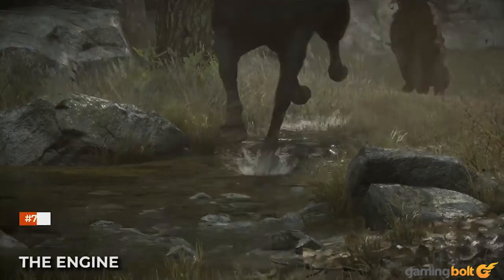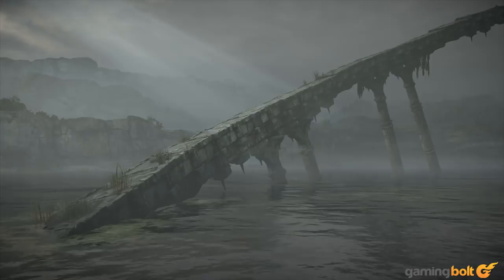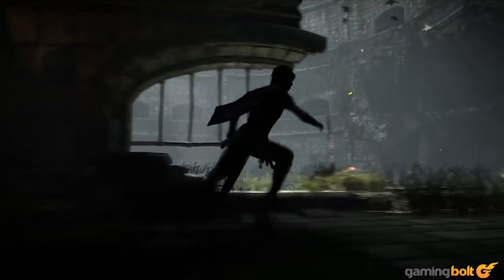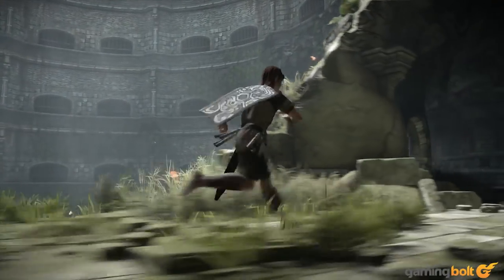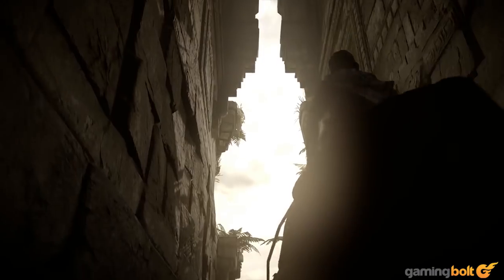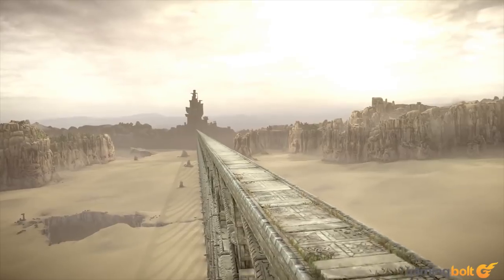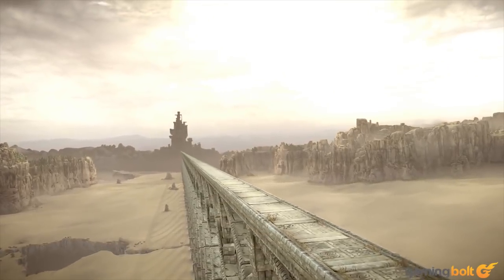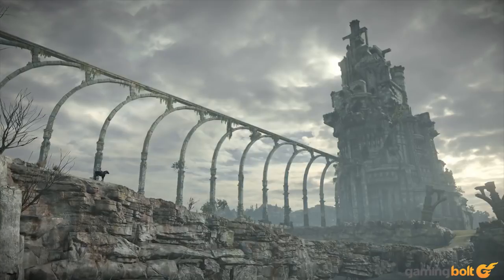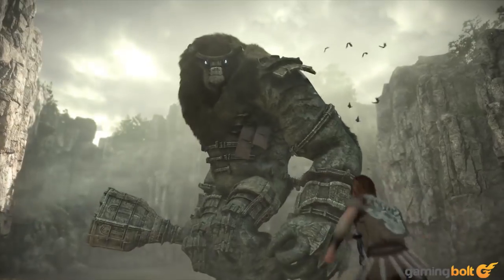The engine: at the renderer's core is a physically based rendering system that allows for realistic interactions between the lighting environment and the materials that describe the world. This lighting model allows environments to believably transition from lush forests to dark interiors to sandblown deserts. Post effects — including dynamic depth of field, motion blur, volumetric fog, light shafts, and advanced color grading — were all used to generate the atmosphere that defines the mood of the game.